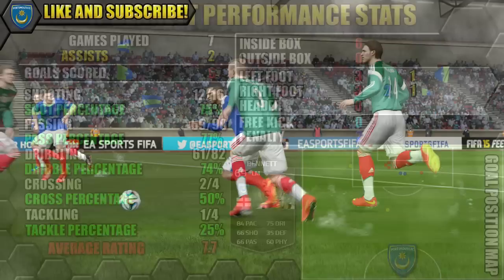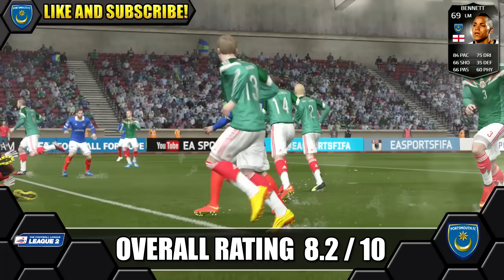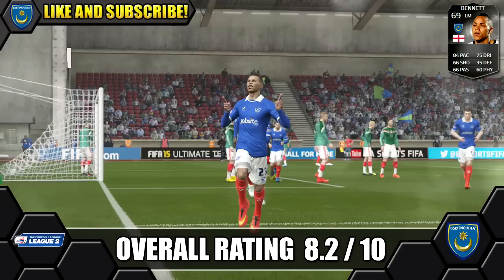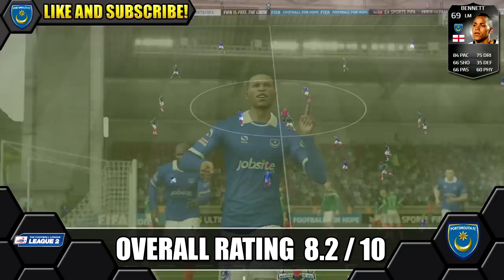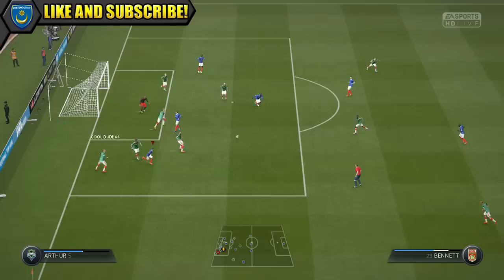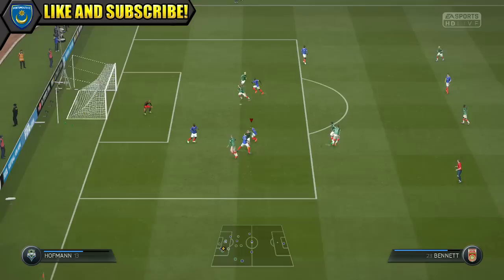Overall we're going to give Informed Bennett an 8.2 out of 10. He put in some good performances and six goals in seven games from the wing is a really good goal record in my opinion — especially for a 69 rated silver player. He's nothing amazing, only average, but he does have some decent stats and is able to put in some good performances. He's a must-have for a Football League 2 side. His shooting is only average, but he still got the goals as you've seen. The only real problem was his size and strength.